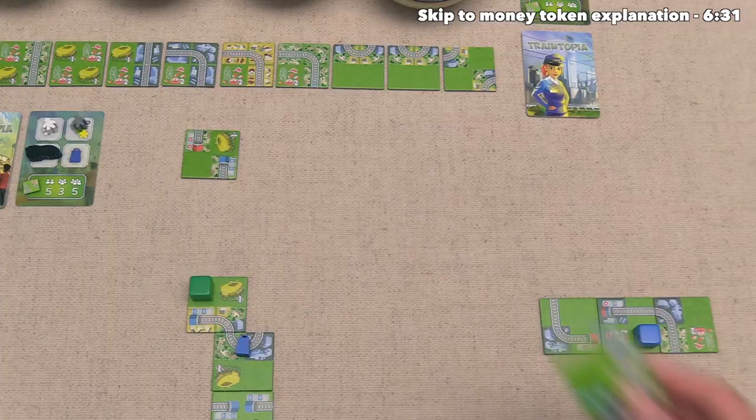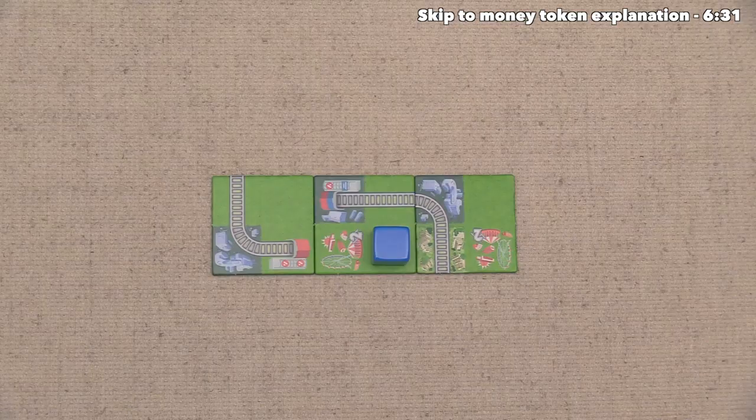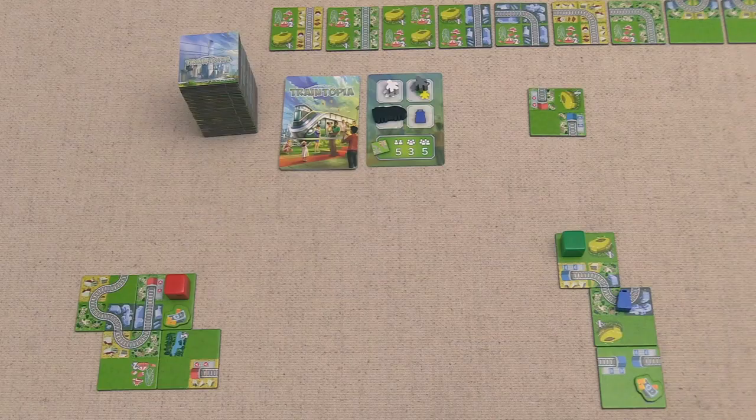Now that green is done, the blue player can go and they have decided to draft this tile right here. They have to add this down into their area and they've decided to put it right over here.